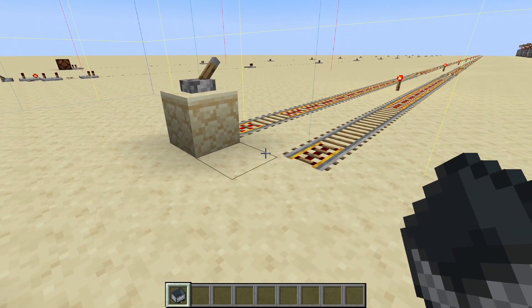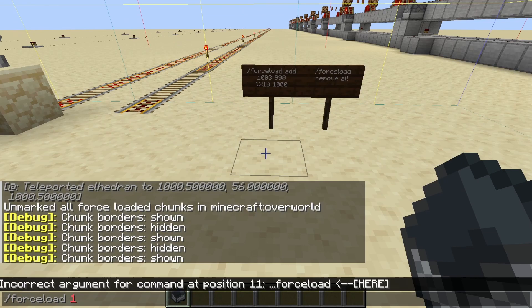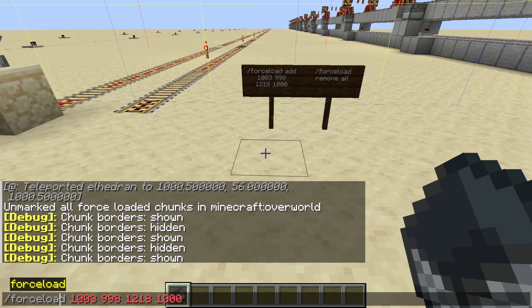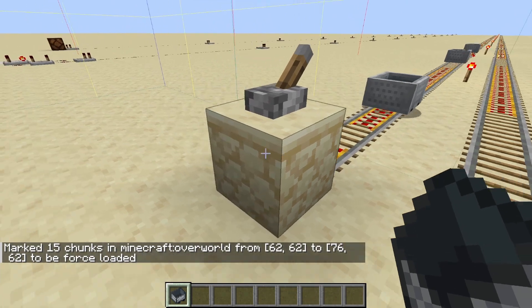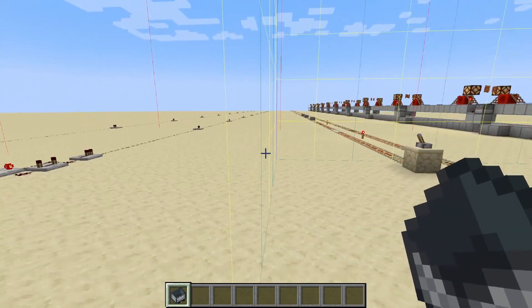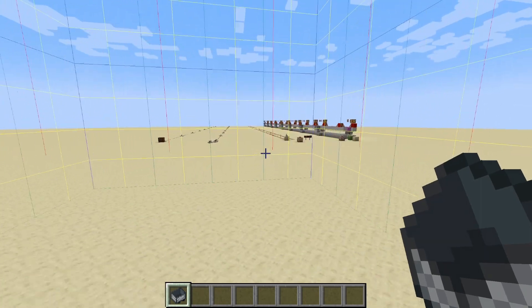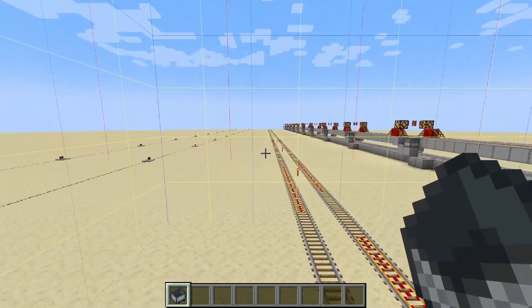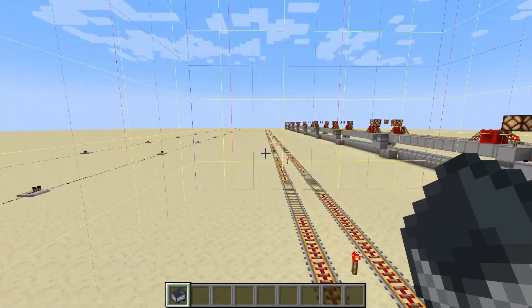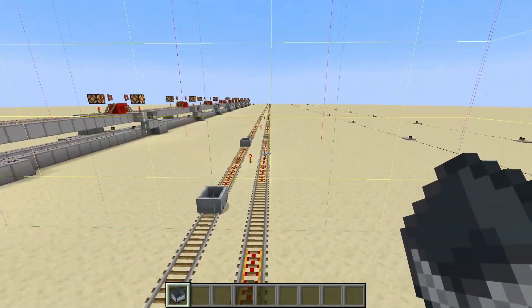So what can we do about minecarts and unloaded chunks? The easiest thing would be to load the chunks. We can do an admin command for this — force load add. Now if I put these carts on here and run them along, away they go. It doesn't really matter how far away I get from them because that command has force-loaded the chunks. We should see all the minecarts traveling back towards us, behaving perfectly normal because they never went into an unloaded chunk.